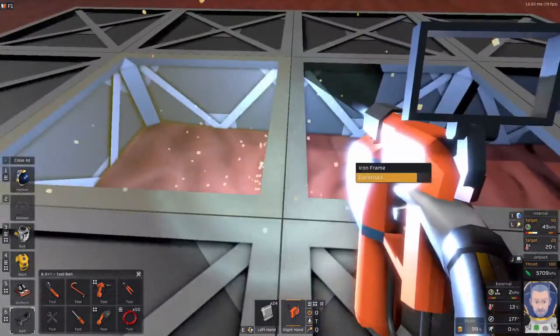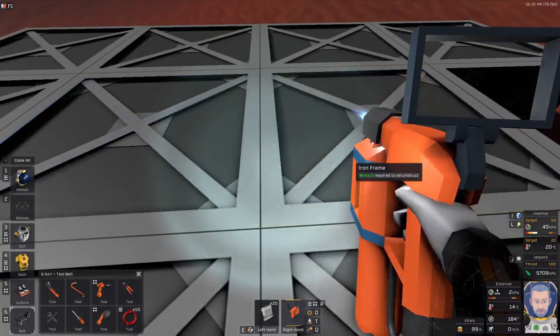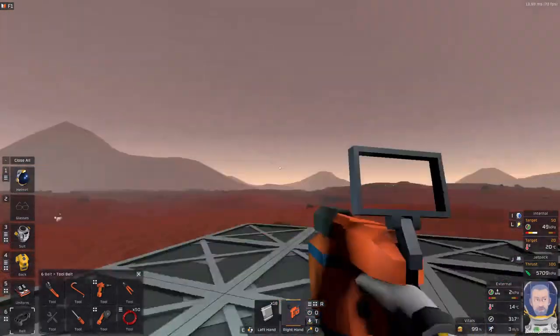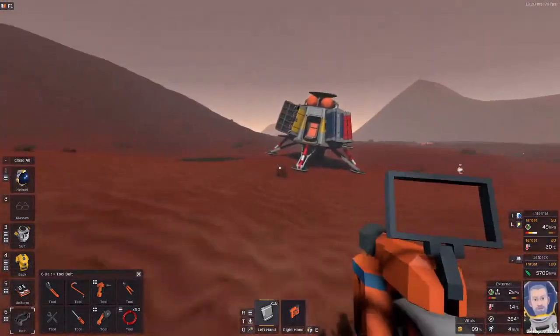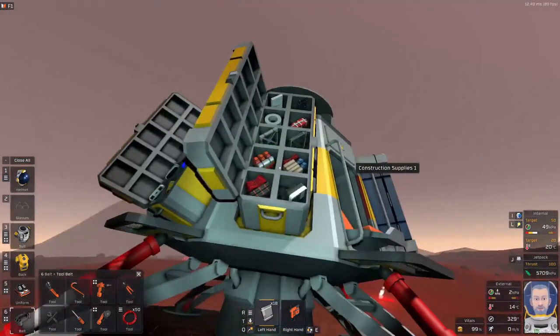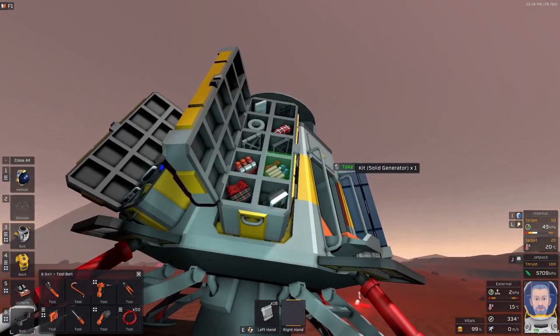Your character can't jump that high, but you can jump pretty far sometimes. Make sure you turn off all your tools when you're done with them, because they each have a battery, and until you get power going you don't want to be running out of juice.